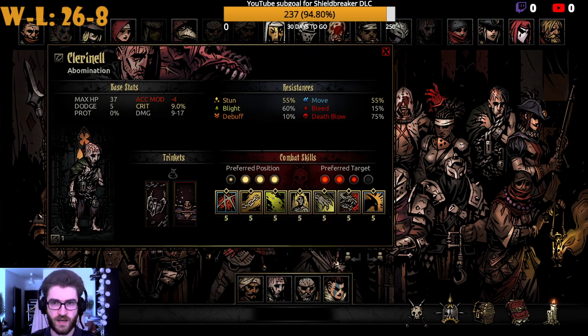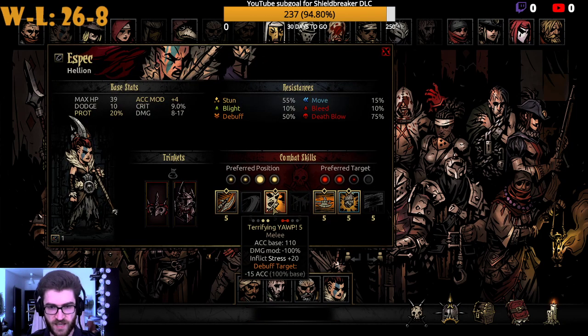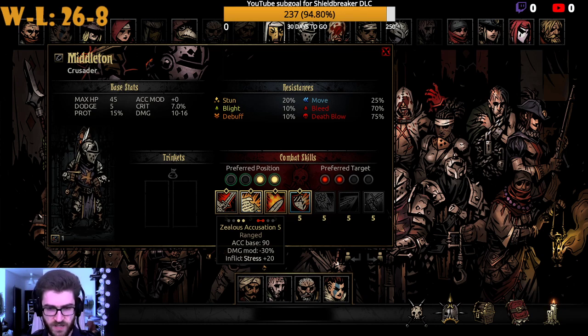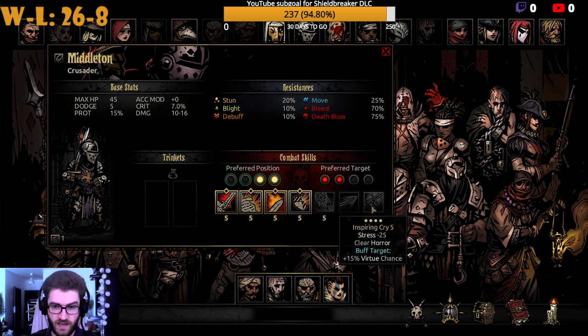Another possibility: instead of the Hellion, whom I really like because she has the Terrifying Yelp — which is not only a stress debuff but also an accuracy debuff — you can use the Crusader in the front row. Here's Daedalus' Accusation, which is plus 20 stress, but the difference is that Accusation actually does damage too, so it puts a lot of pressure on your opponent. You also have the Inspiring Cry, which reduces stress, clears Horror, and gives you Virtue Chance — a strong tool against other stress compositions.